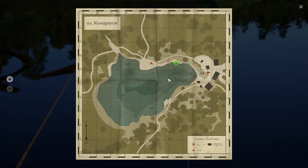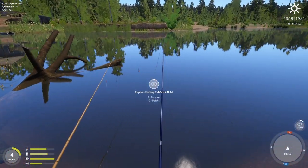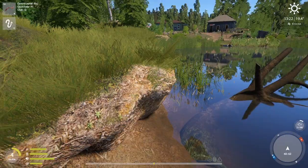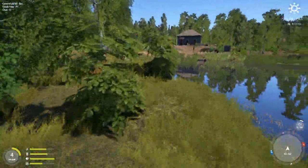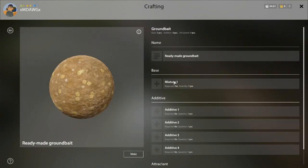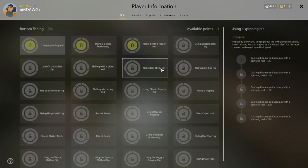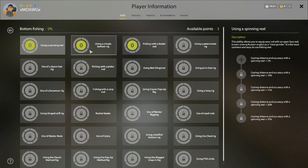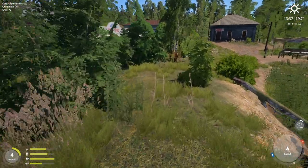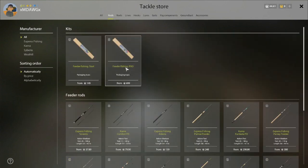As it gets hot, consider moving your bait to shallower water since the fish may come in closer. Let's see exactly how close we are to getting our first feeder setup. We can currently craft ground bait, but we can't really use it until we get to bottom fishing. Let's get our first feeder rod.